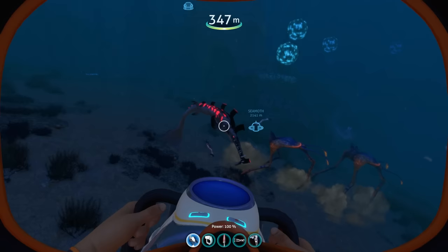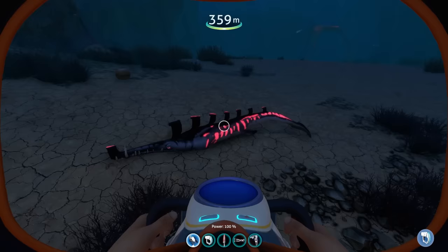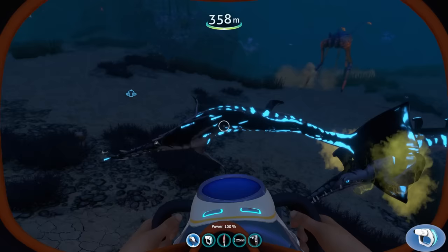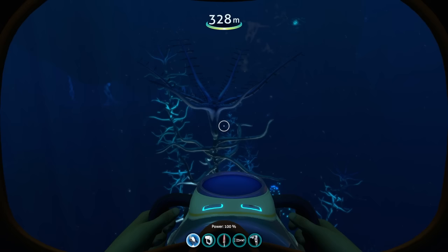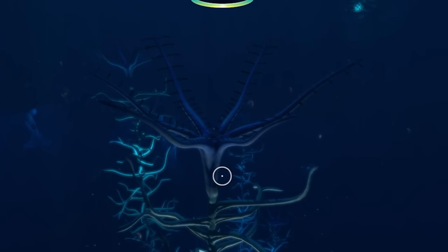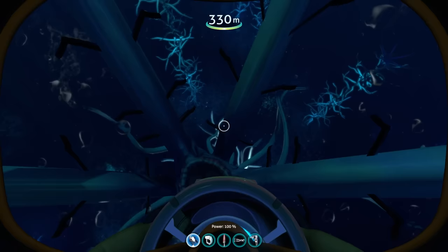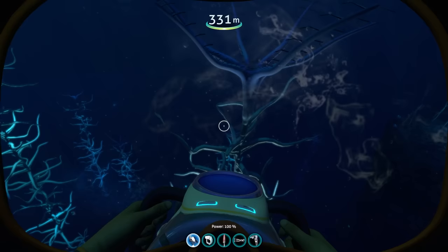You'll also see these guys known as Abyssal Stalkers around here. They're a cool idea I could honestly see in Vanilla Subnautica - the red on black just looks super cool, and they actually change colors. We're now in the Blood Kelp Zone - the very top of the blood kelp plant almost looks like a mouth, and this mod makes it act like one too. It grabbed me, and in survival I'd be taking damage before it eventually lets me go.